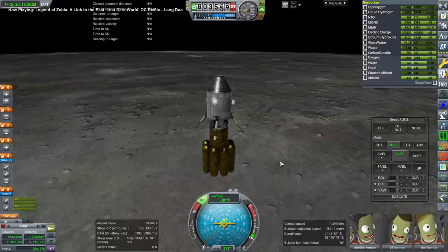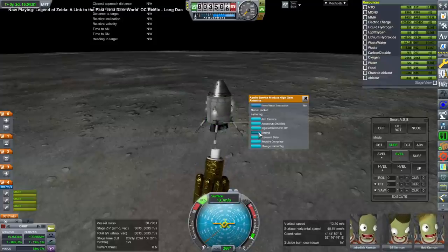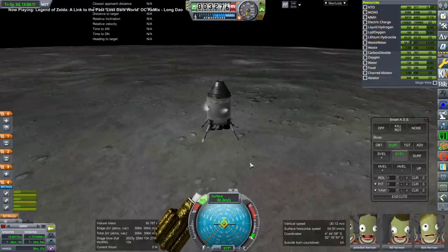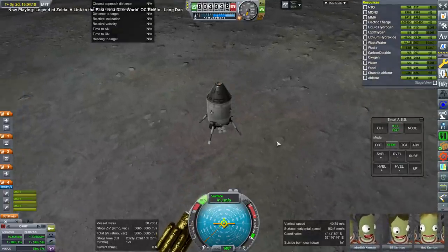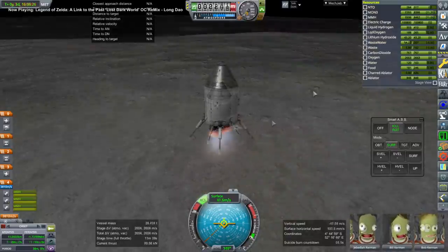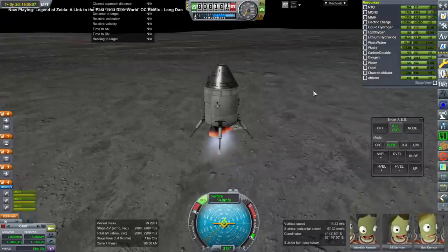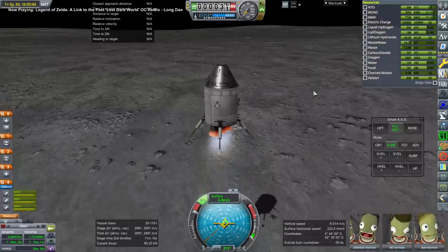I took off the docking port at the top of the command module. It's possible we could lighten up the command module in various ways by removing the stuff that involved the lunar module — anything that involved docking would not be necessary. Here we are on final descent, still pretty high up. We don't have that much margin — about 3,060-ish meters per second as we light here, and this is a little bit early, so I shut down and then light lower down. I was budgeting 2,000 meters per second to return to lunar orbit and 800 to do the burn to get back home, so we had about 200–250 to do this final touchdown.